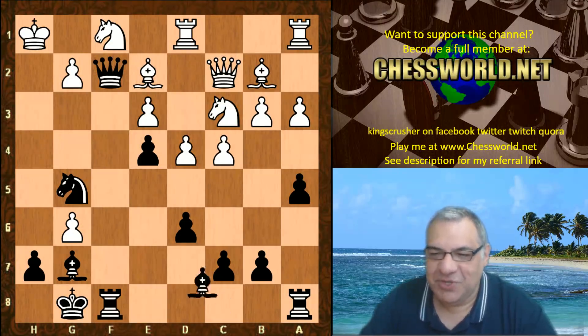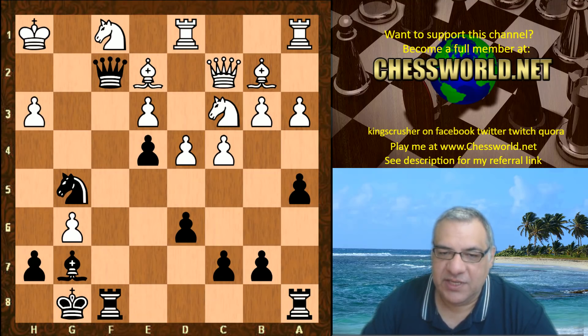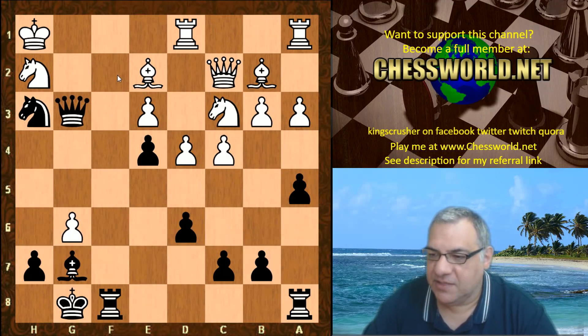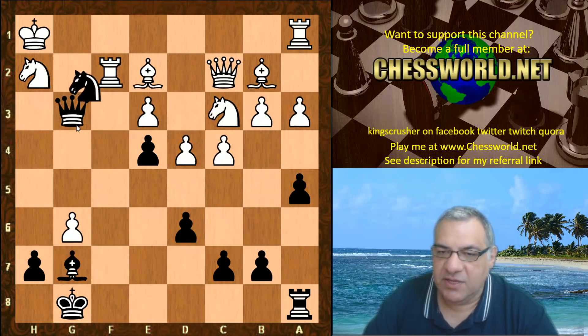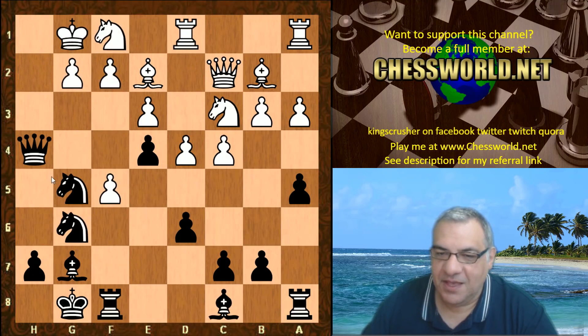Bishop h3 is a real crusher in this position. For example: g takes, Knight takes, threatens Queen g1 checkmate, Knight h2 parries that, but now Queen g3 threatens f2 checkmate, and if Rook f1 — now not Knight f2 allowing an exchange, but Rook f2 is crushing — absolutely exterminating white, threatening Queen g2, Queen takes h2, and if Rook takes then Knight takes. So that's absolutely winning. Really fascinating, gory lines there.